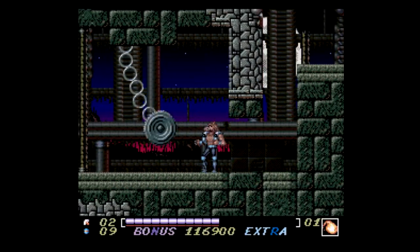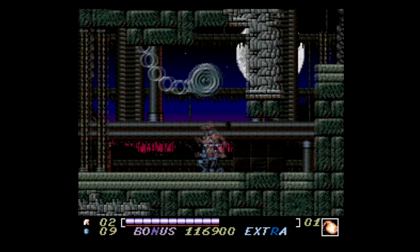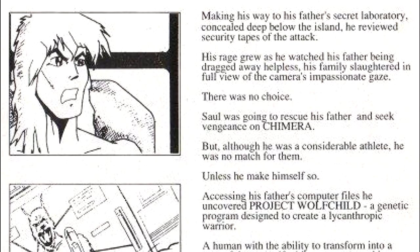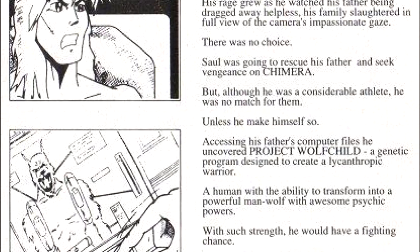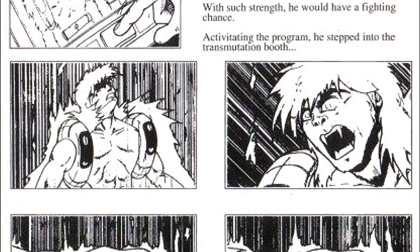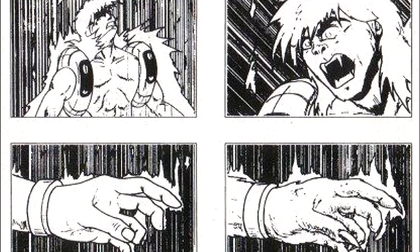Unfortunately, they catch wind of what's being planned against them and destroy most of the laboratory, kidnap the scientist, and kill his wife and his eldest son. The dude's other son comes back to the lab, finds Project Wolfchild, and promptly turns himself into a werewolf who happens to have psychic powers. Sure, okay.